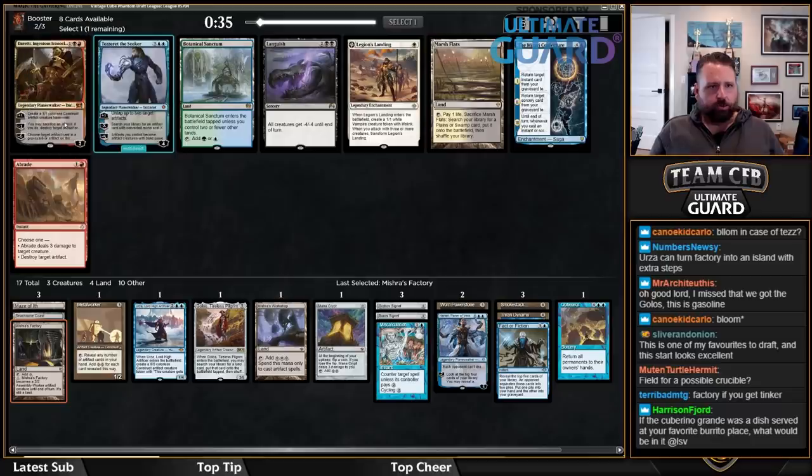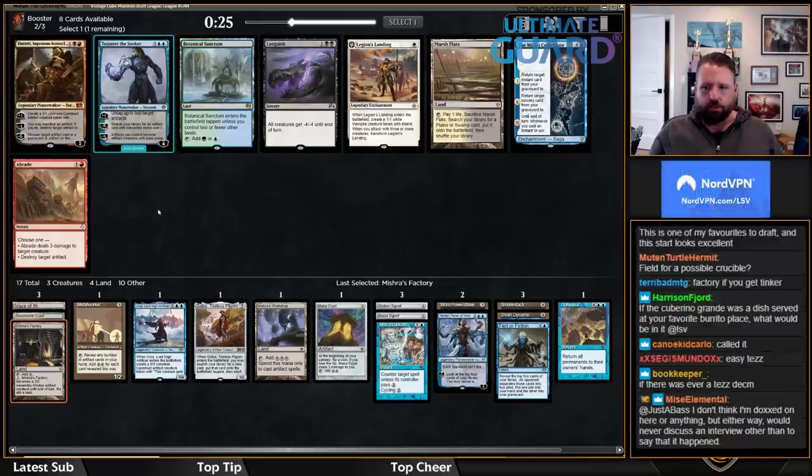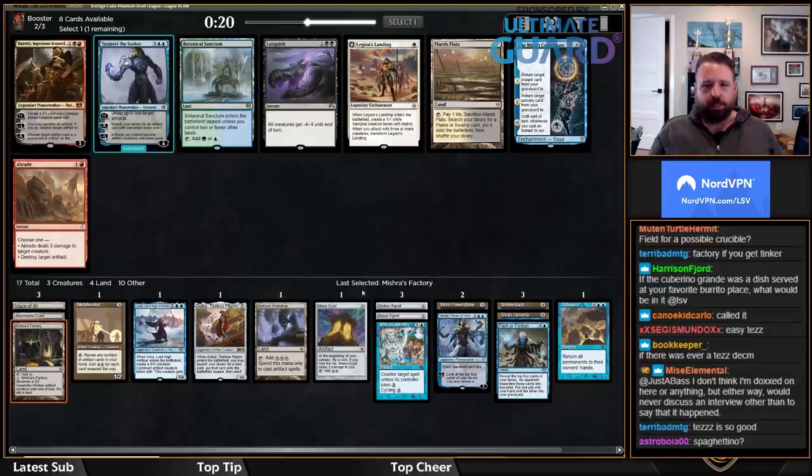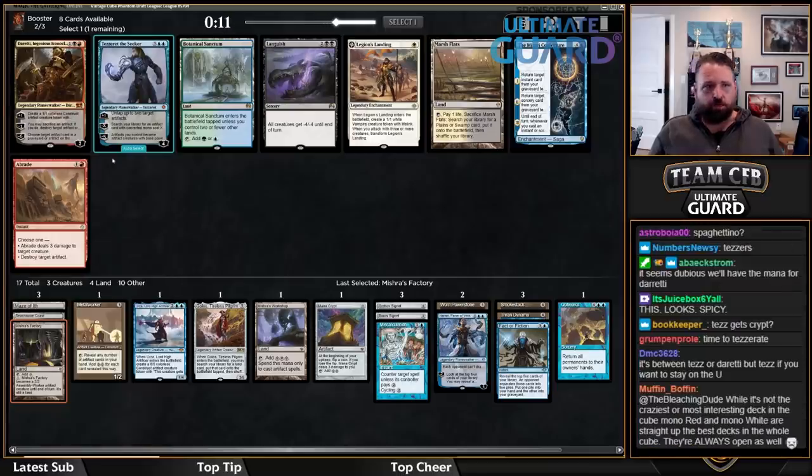Doretti is really, really strong. Mirari's Conjecture is looking terrible in this deck. Marsh Flats looks dubious. There's also Tezzeret! I kind of blanked over Tezz because I never played Tezz, but actually Tezz looks okay here. I don't really have a great target to get with Tezz — I guess I can get Metalworker. We're going to be able to cast it, so let's just take Tezzeret. You so rarely get to put Tezzeret in your deck.